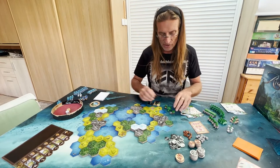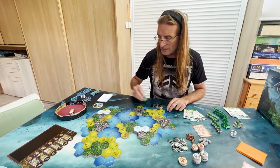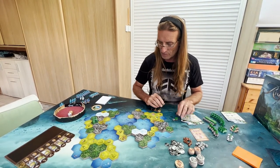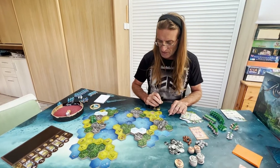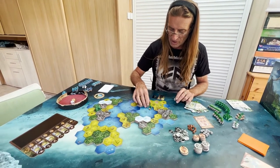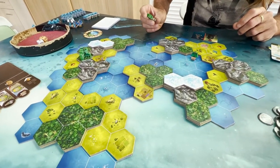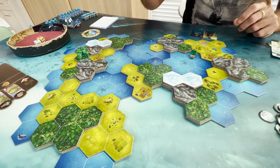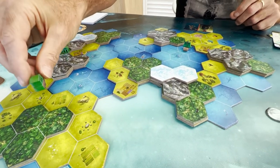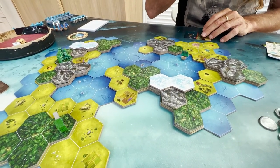Now I need to set up. I want to place my city around here because I have mountains and lots of resources to gather nearby. My ship I think is good to be here for disembarking. And to get some wood, my nomad will go over there — I have wood there.